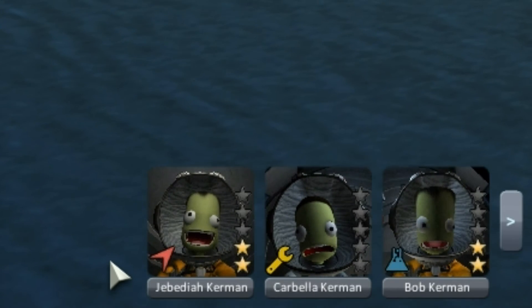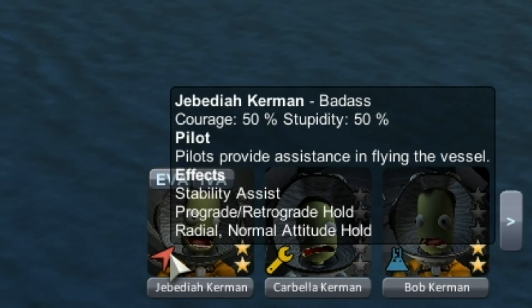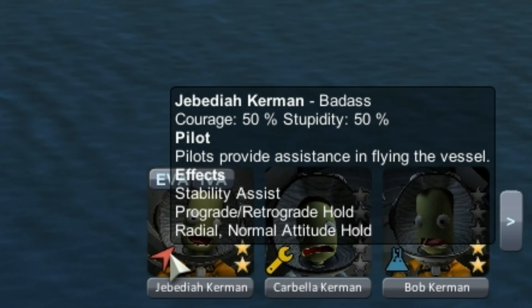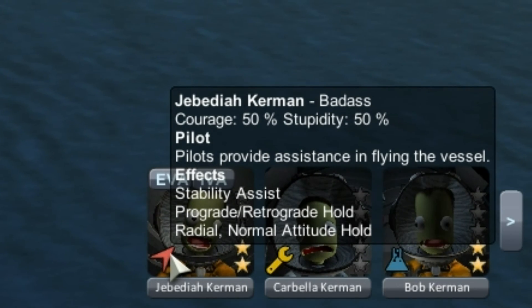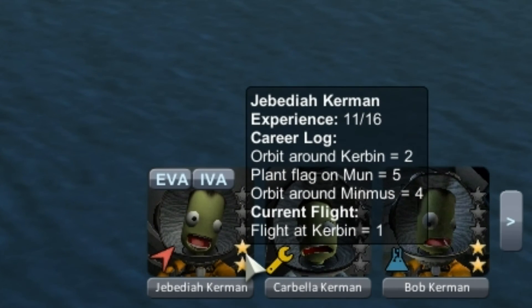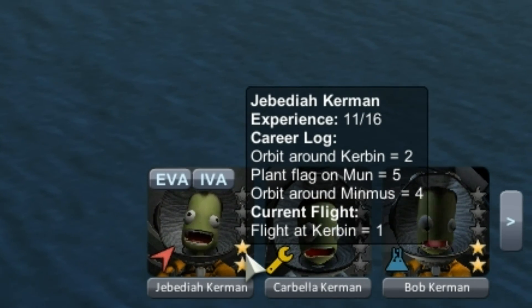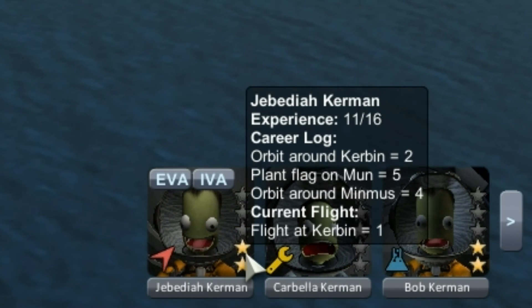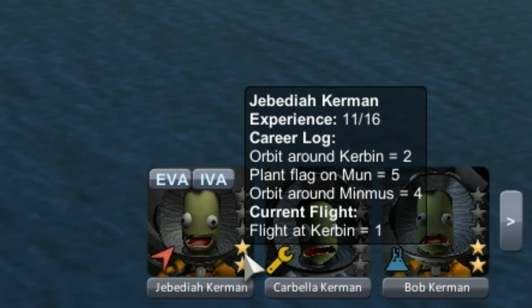But it doesn't stop there. If you hover over the icon you'll actually get the career stats — in this case Jeb's career stats as a pilot and what his effects are. And if you hover over their stars you'll find out what they've done in their career. Jeb has orbited around Kerbin, planted flags on the Mun, and orbited around Minmus.